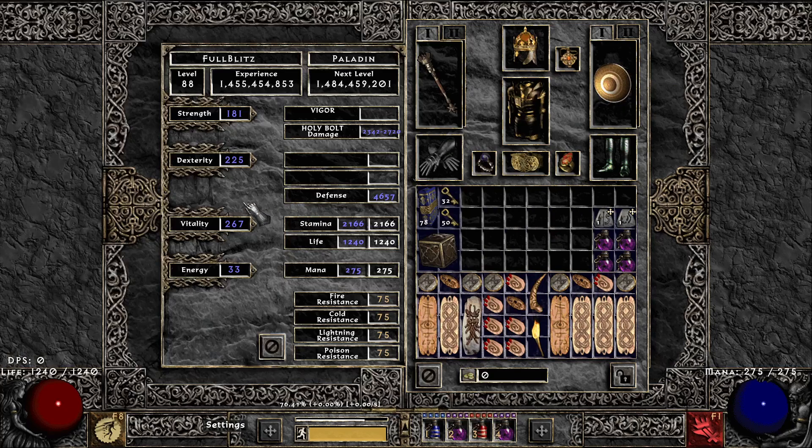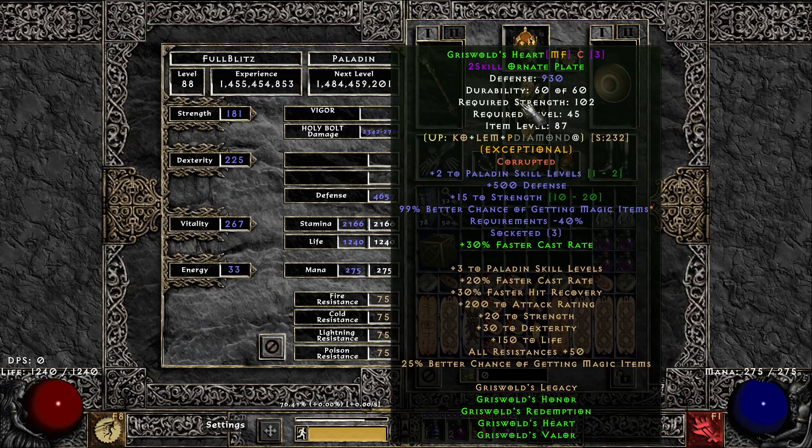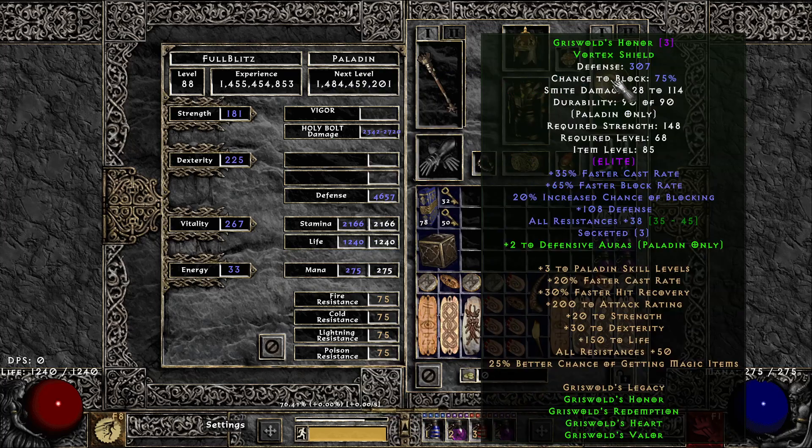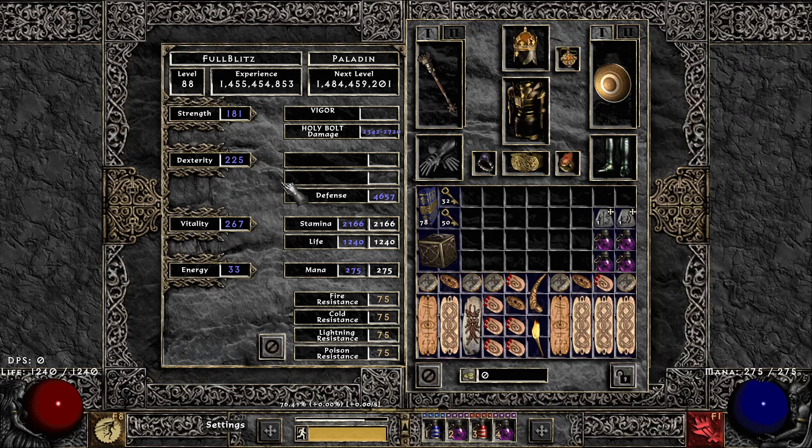I'll show my stats and skills, but I need to respec. My strength is probably way too high. I think 125 is probably okay — looks like 148 is what I need, so pretty over on strength. Probably pretty over on dex as well. That will give me a little bit more life, which will be great. Great mana — you can use more, but you're going to get that belt that gives you, I think, 5 to 10% increased mana.